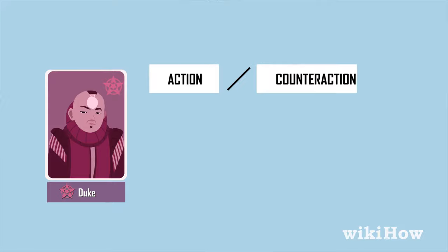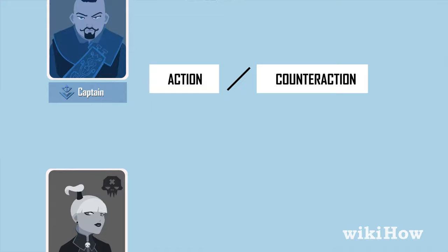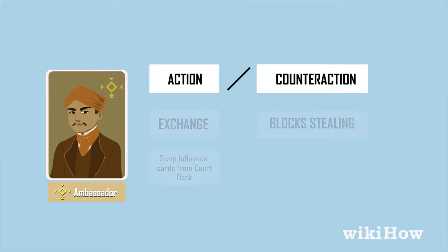The Duke can take taxes and block foreign aid. The Assassin can take out another influence card. The Captain can steal two coins from another player. The Ambassador can swap influence cards for a fresh set and block the Captain's attempts to steal. And the Contessa can block assassination attempts.